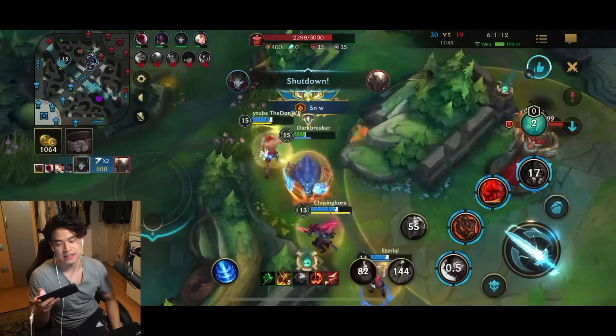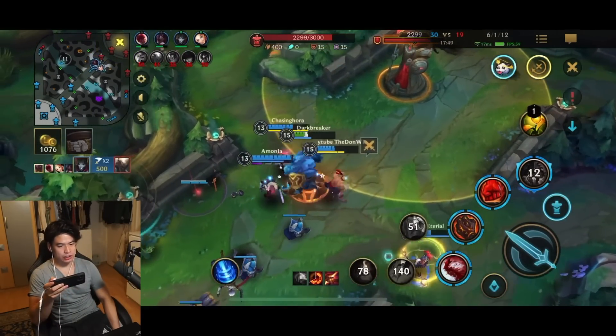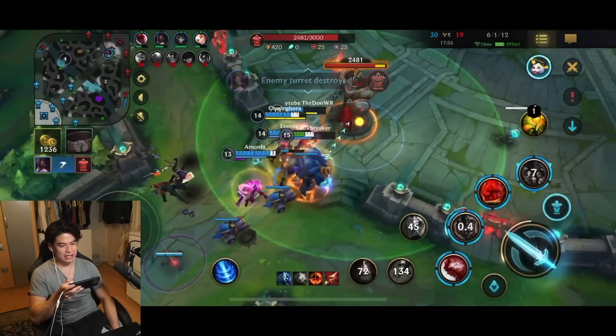Malphite just soaking so much damage — I'm going to use the first ability onto the Caitlyn so she's getting slowed. We're going to follow and we're just going to ace them, nice. Malphite as an initiator, just tanking so, so much. And yeah, we can just take the game right here because they won't have the Nexus shield, plus we have a big shield right here. Let's go.